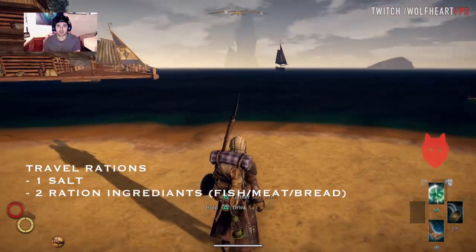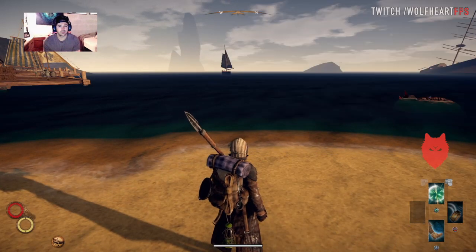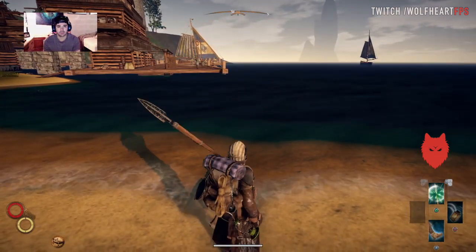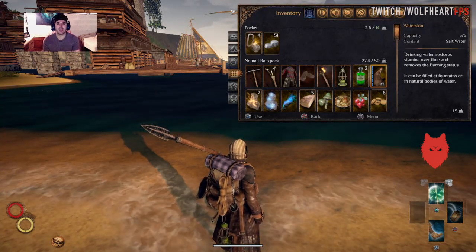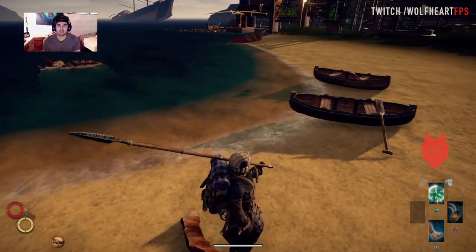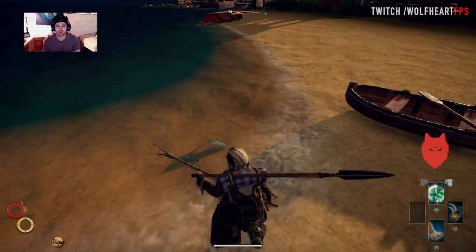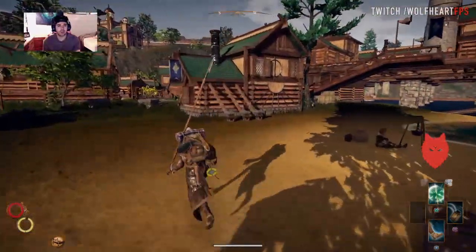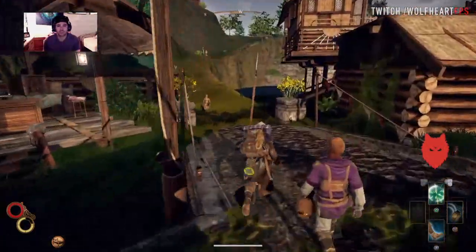To make travel rations you need a couple of ingredients. You'll definitely need salt — it's easy to get in the starting town. Drain the clean water from your water skin, then go up to the salt water and gather it twice to fill the skin. You'll also need two ration ingredients, which could be meat, bread, or fish. There's plenty of fish on the beach, so gather some fish there to make travel rations.